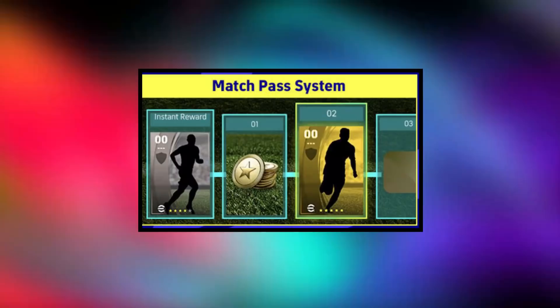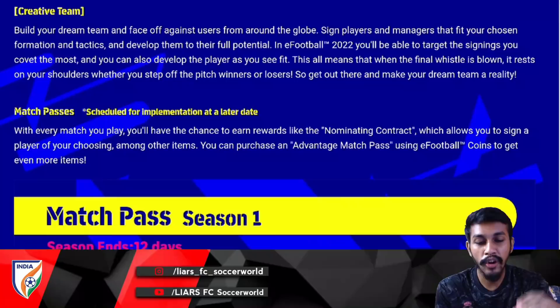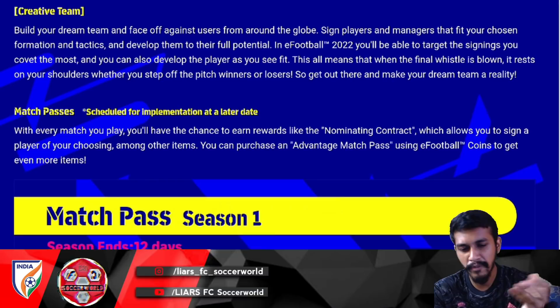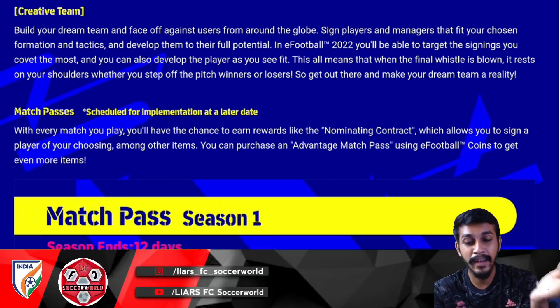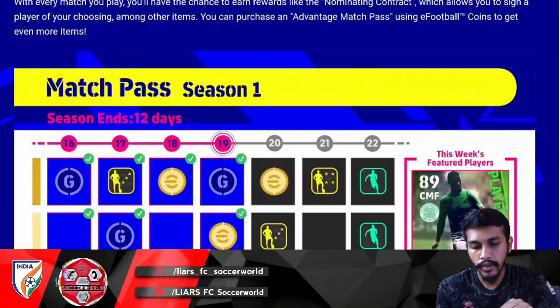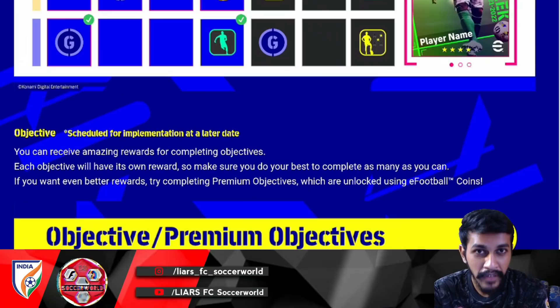A Match Pass feature will be added in a later update. It offers rewards including a Nominating Contract and an Advanced Match Pass. With the Nominating Contract, you can sign players of your choosing from a list of options. The Advanced Match Pass can be purchased with eFootball Points — formerly known as My Club Coins — to earn even more items. Spending money gets you more, but free players still receive items.